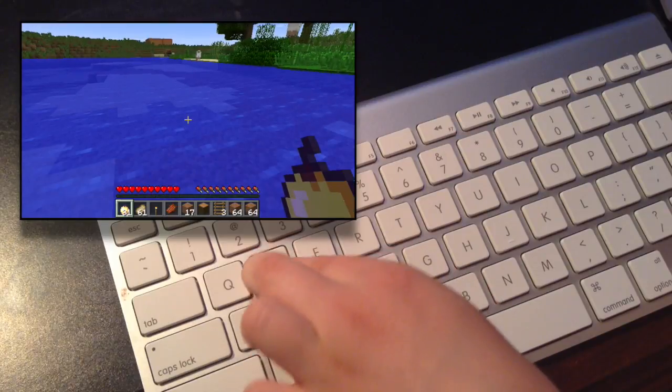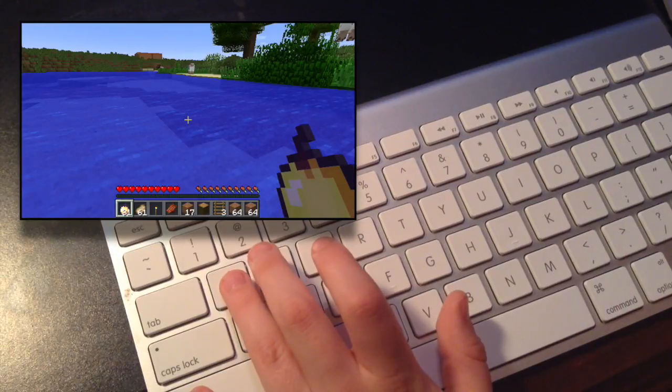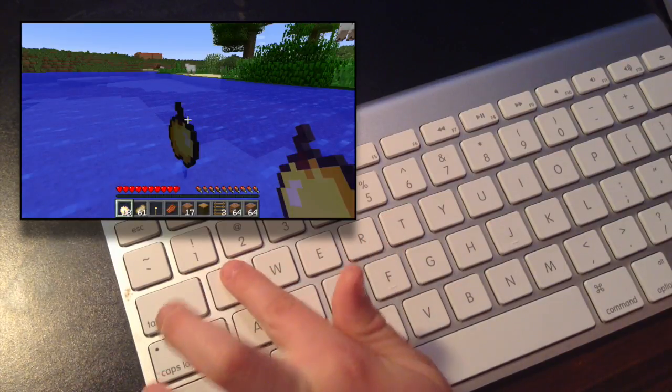So I'm back, and the next one is — if you want to drop an item, you just press Q. And see, I'm dropping the item.